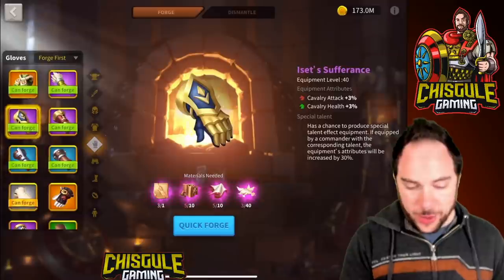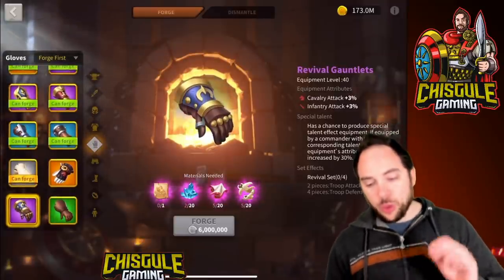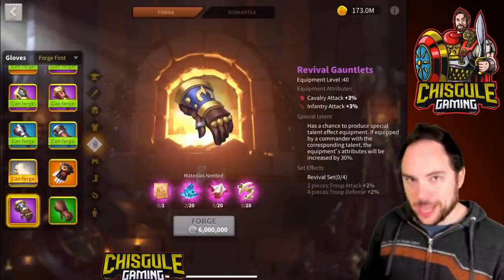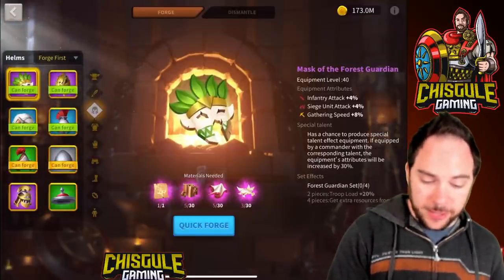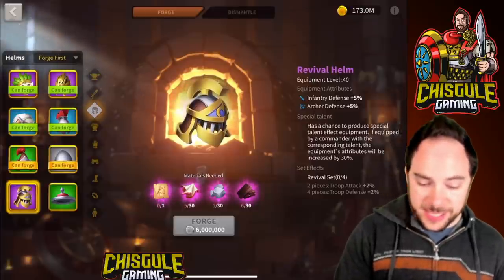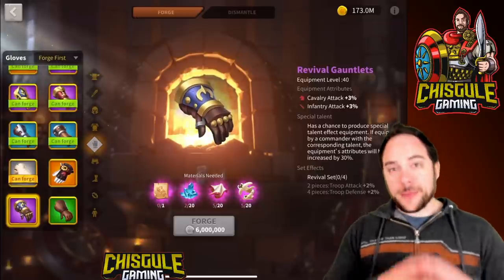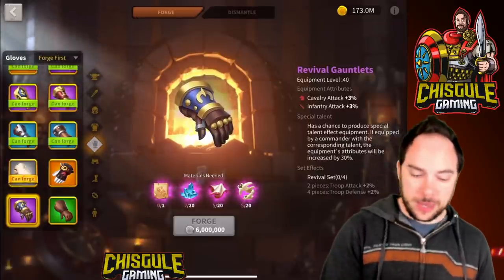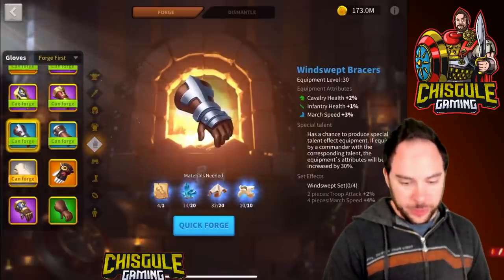Eventually you could graduate to the Revival Gauntlets — you'd want to get the 3% infantry attack on these, and eventually combine with the Revival Helmet for the set bonus of an additional 2% troop attack. But that's very advanced — I don't even have that, and I'm pretty far along with my gear. Start with Cloth Gloves, advance to the Windswept, and you'll be in a really good spot.